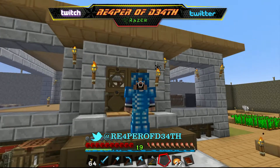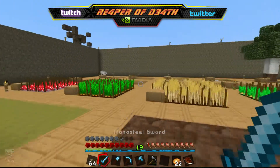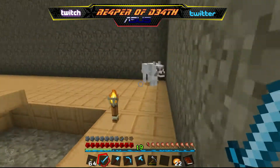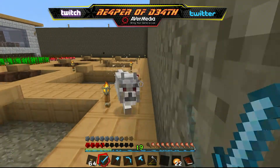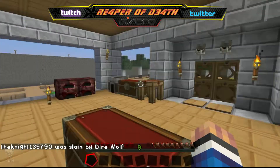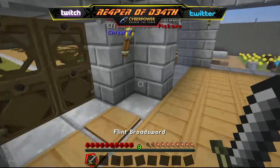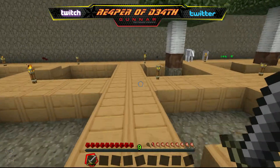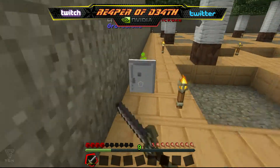Good morning friends of the internet, we are back again on our regrowth challenge. We've got a wolf in our compound we're going to have to deal with. This is unacceptable — these things are dangerous, they're a pest. I got two of them in here, I could possibly die. This lag is unacceptable. Okay, we got that out of the way.